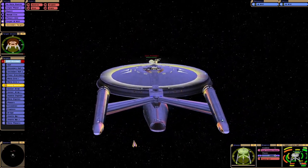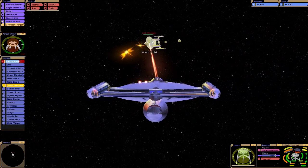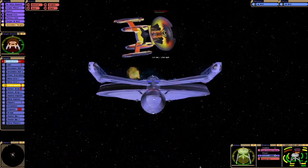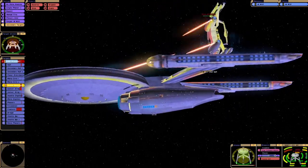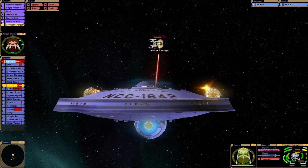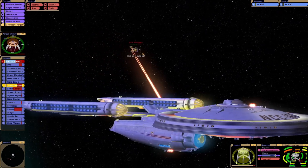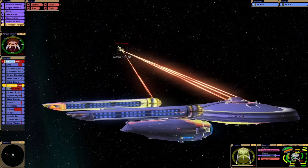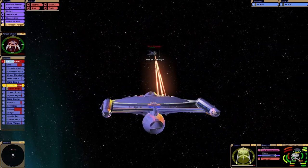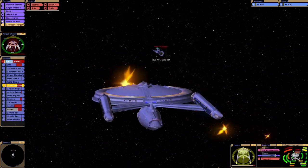There we go. So we've done some damage to the shield generator and the sensor array. Not doing too bad here, actually. Looks like we've got through. And their sensor array has been disabled, so they can't see us — unless, of course, they look out the window. We've destroyed the sensor array.